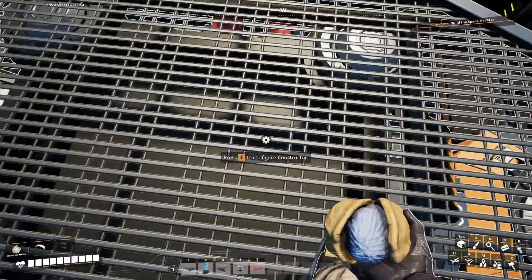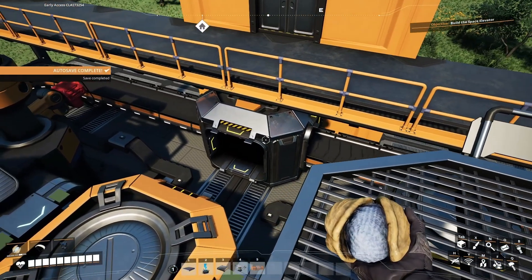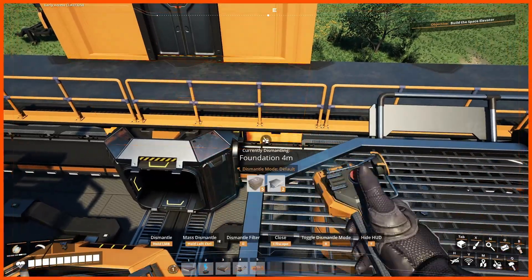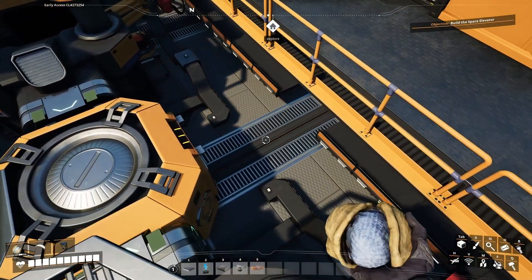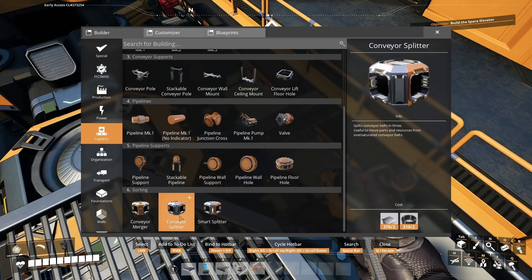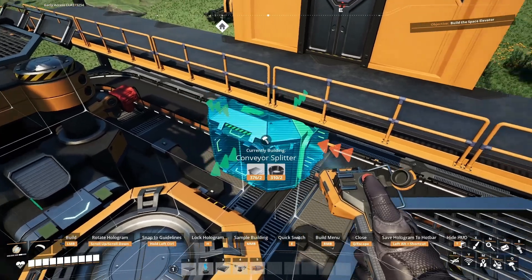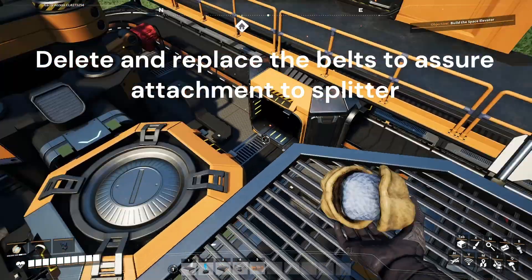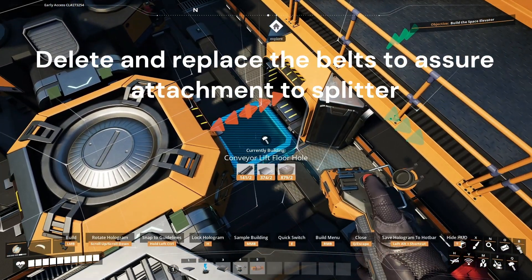So now I just need to go through and change these constructors to wire. That's going to have to get turned around because it is not going outside anymore - it is actually going to be connected like that, with a lift hole right there.